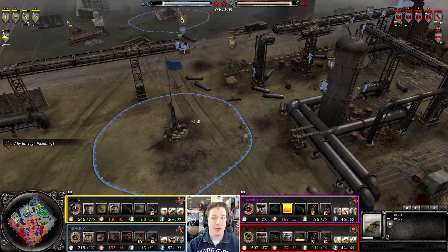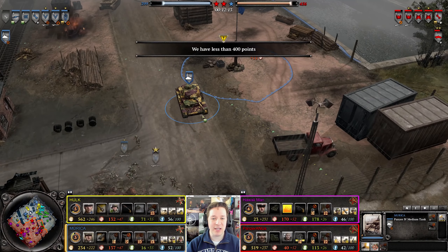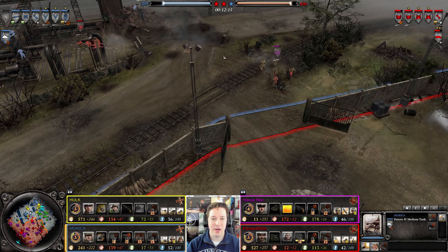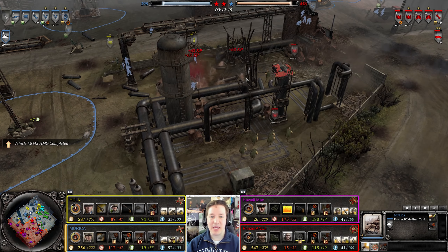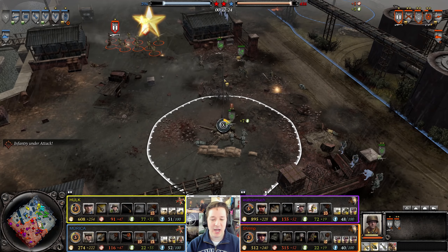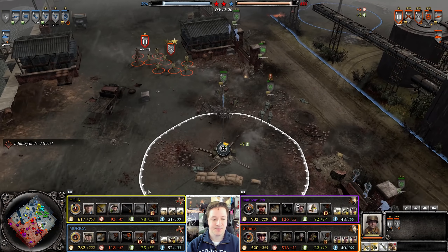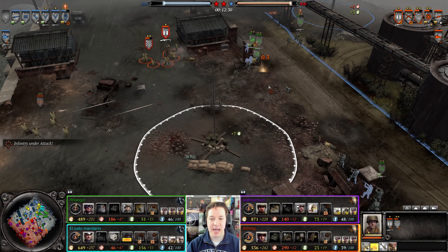Panzer IVs are great at killing infantry, which is the main concern right now. On the right-hand side, American forces are trying to stop the Germans from pushing in. Regal and El Pato are doing what they can. A Volk squad is very close to dying — the mortar finishes it off. That's a hell of a way to go.